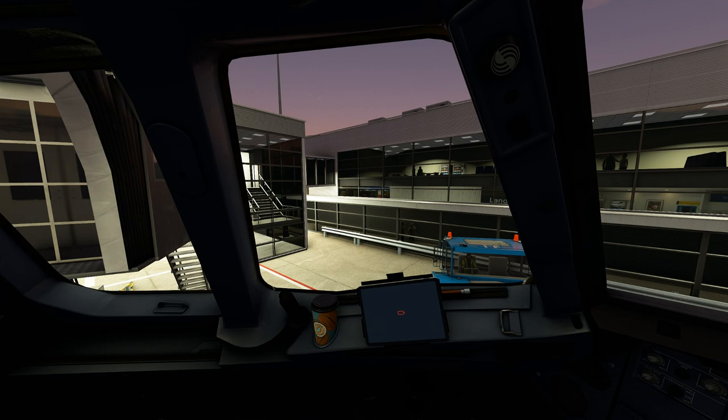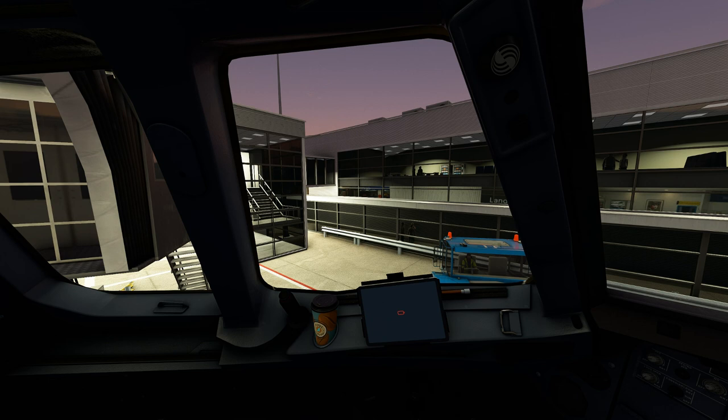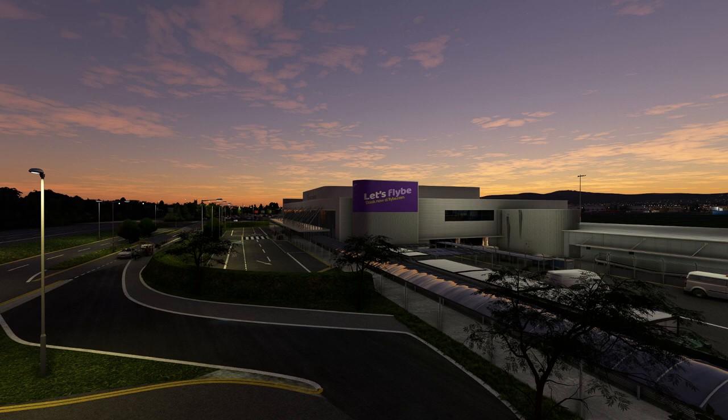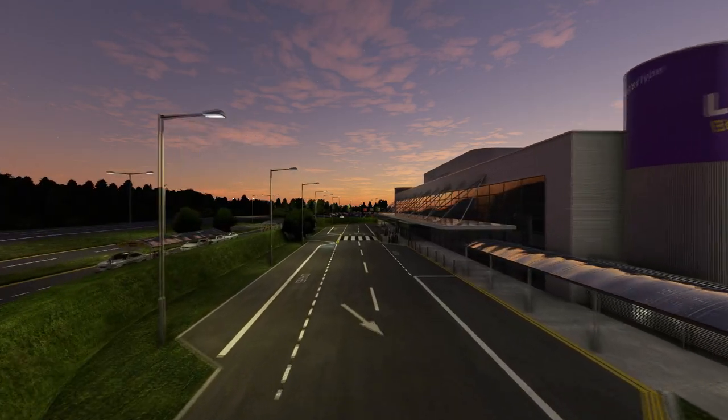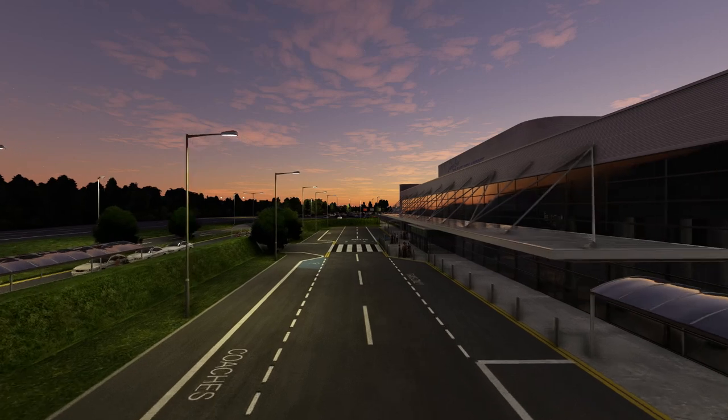Here's a shot from inside the aircraft — this is what you'll see when you park up at dusk, looking out the captain's side window and the first officer's side. It's all really nice. Before touring the land side area, here's a quick shot showing the Flybe sign, lovely foliage, the covered walkway — all nicely done, with roadways looking good and lamps in the right place providing appropriate light.